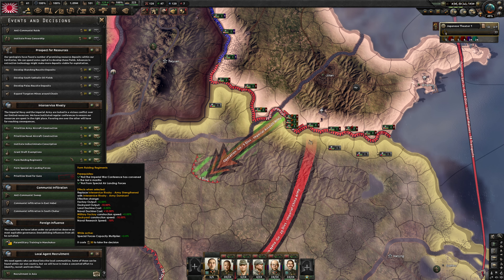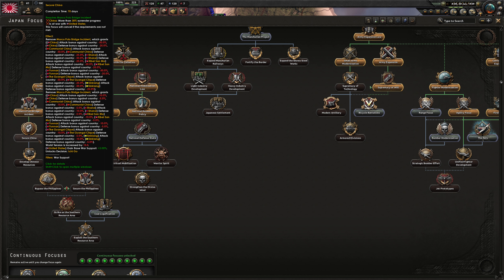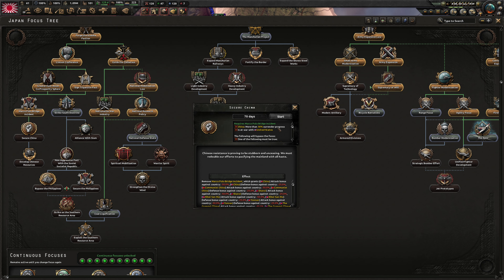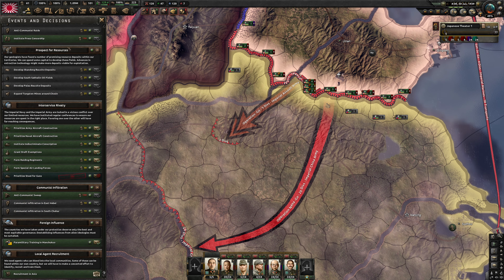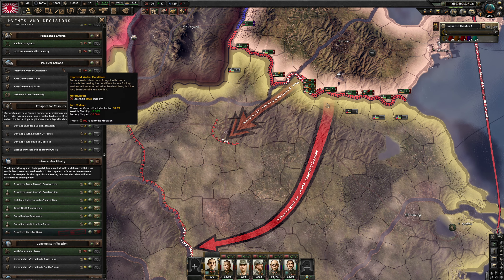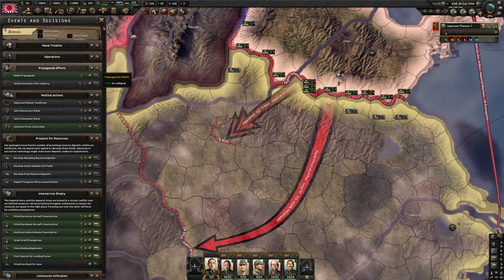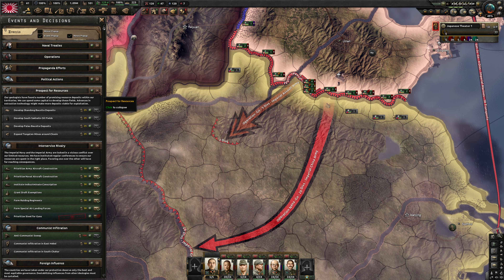Abandoned naval treaties — test the Soviets. Do we have to wait to secure China? We can't do the 'Escalate war in China' decision yet; it requires China at more than 30% surrender progress. Looking through the focus decisions: Marco Polo Bridge incident, escalate the war in China, naval treaties, operations, propaganda, press censorship, prospects for resources.